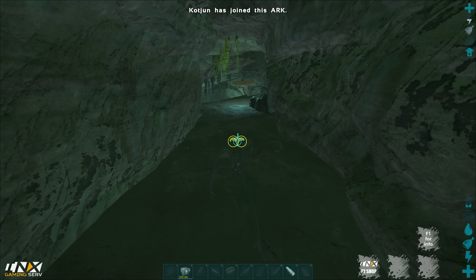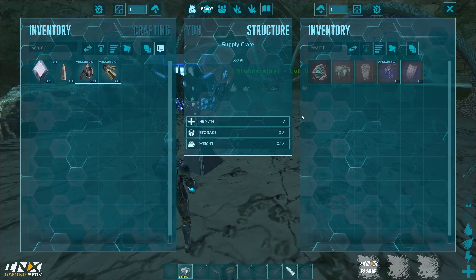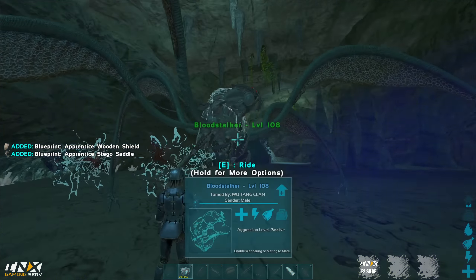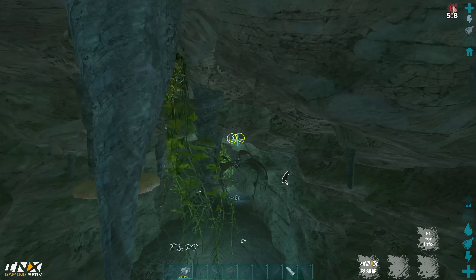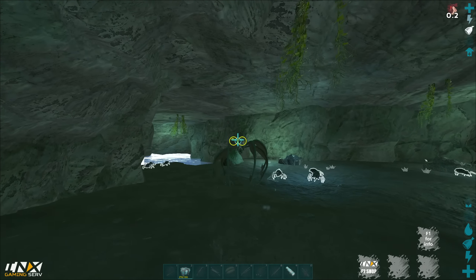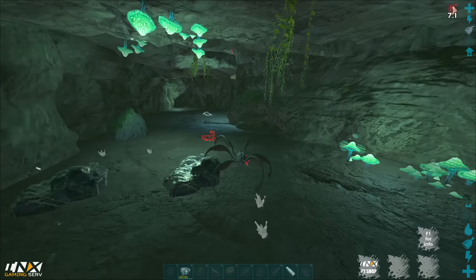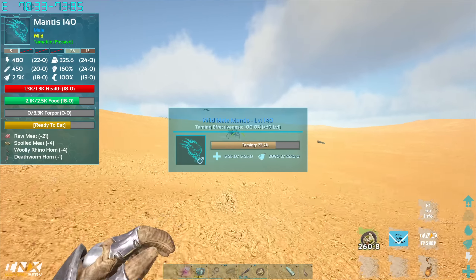I don't see any turrets in there. Oh, we've got a stego BP — what is it, 51 armor? That's pretty good for now. A 51 armor stego BP — we could raid some bases tomorrow with that.